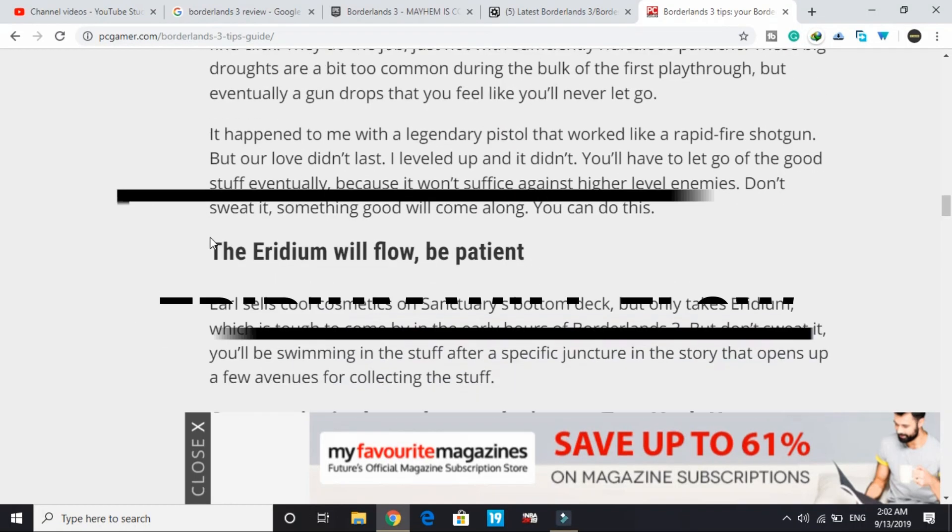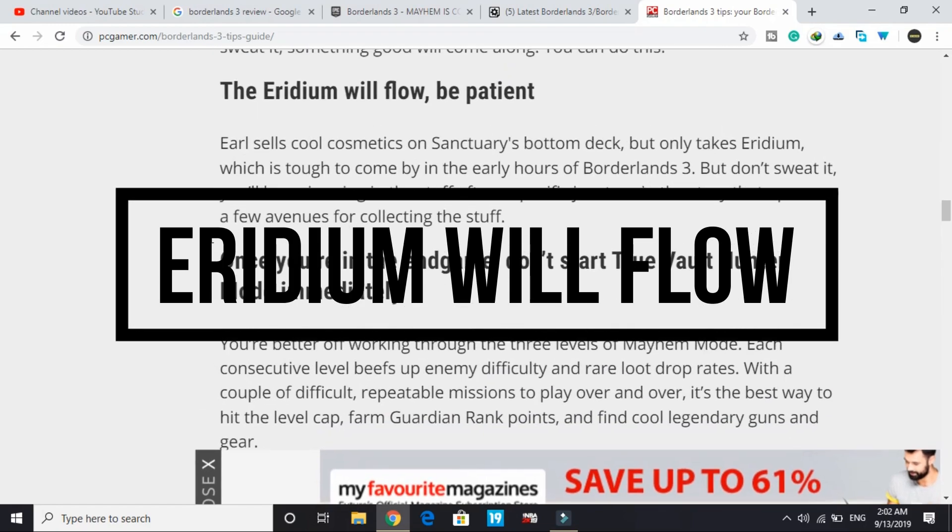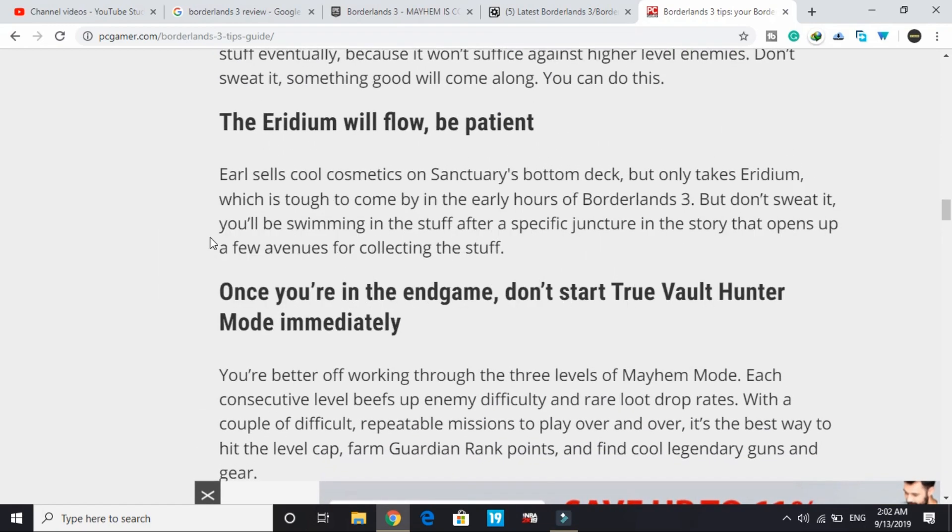The tenth tip: the Eridium will flow — be patient. Crazy Earl sells cool cosmetics on Sanctuary's bottom deck but only accepts Eridium, which is tough to come by early on. Don't worry though — you'll be swimming in the stuff after a specific point in the story that opens up new ways to collect it.